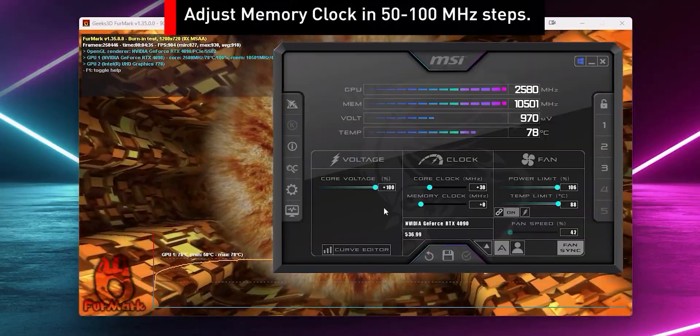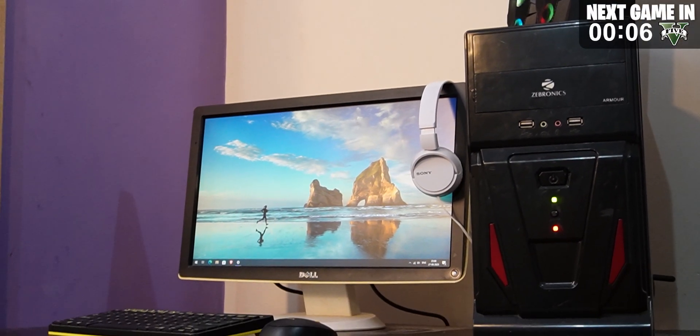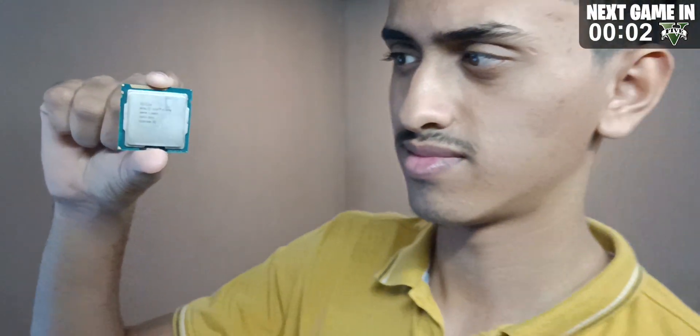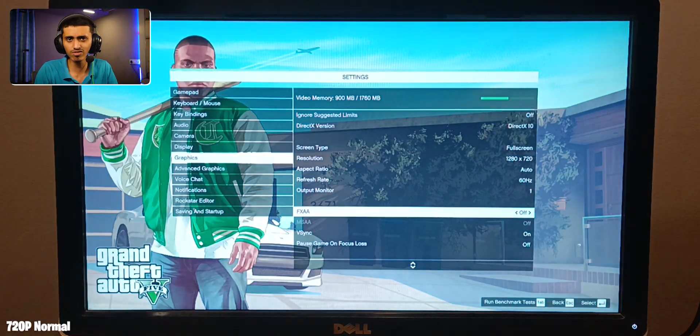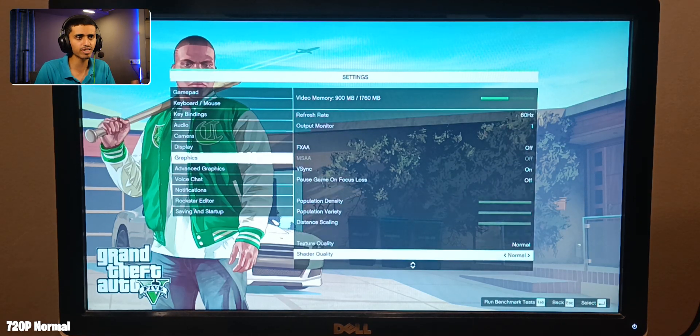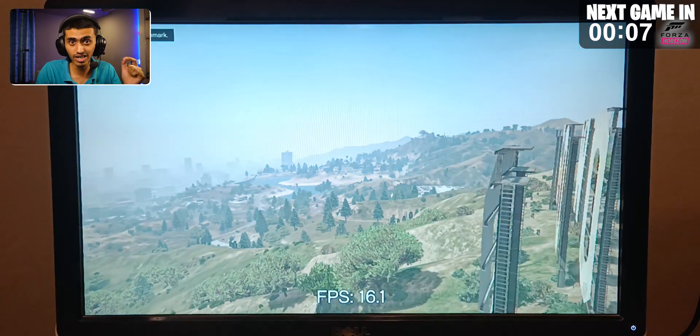This CPU is so old that even MSI Afterburner refused to open — just imagine how old this CPU is. But then I tried GTA V, and to my surprise the game actually launched. I set it to 720p with the normal graphics preset, and it ran — giving 13 fps. That's very bad, but honestly for a 5000 rupees PC, I appreciate it.